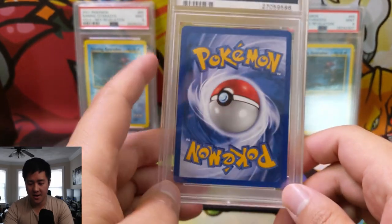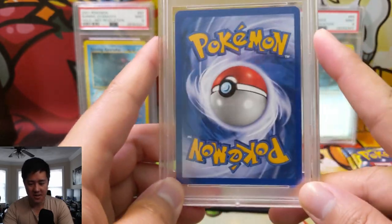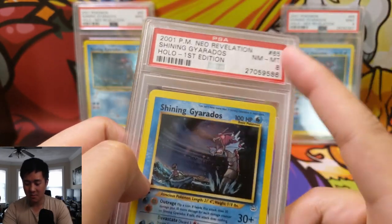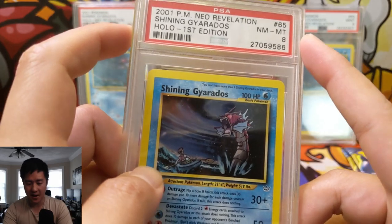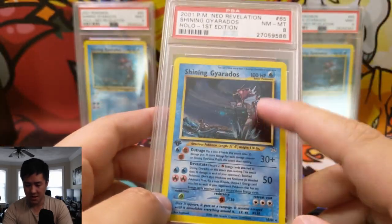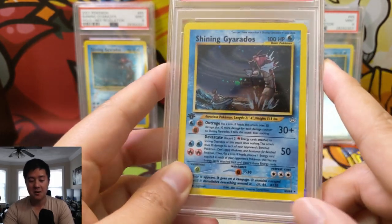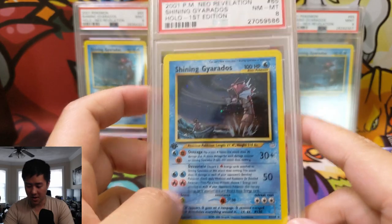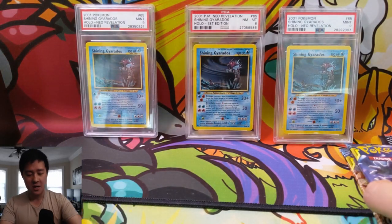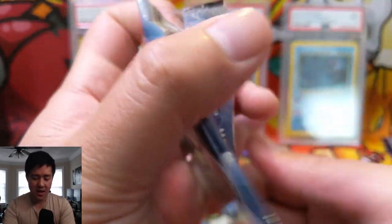On to our last PSA card — you might think it's probably just another Shining Gyarados, and you would be very close. It IS a Shining Gyarados, but this one is First Edition. We did drop from PSA 9 to PSA 8, however we upgraded to First Edition. I'm not sure which is worth more, but I'd guess First Edition kind of beats out the grade difference. I'm really happy to have not only the unlimited but a First Edition one as well — that's the PSA showcase from my collection.